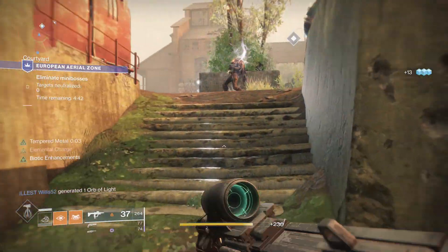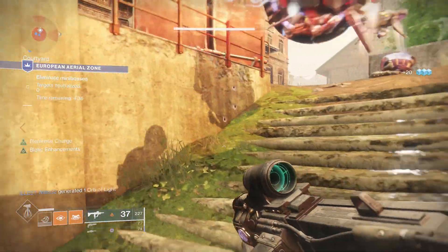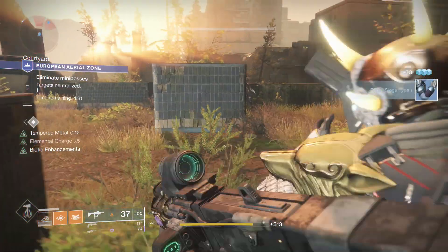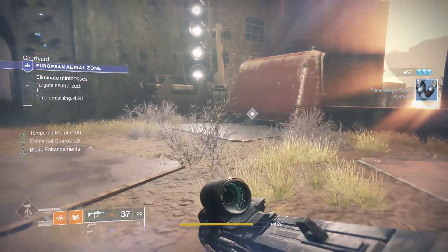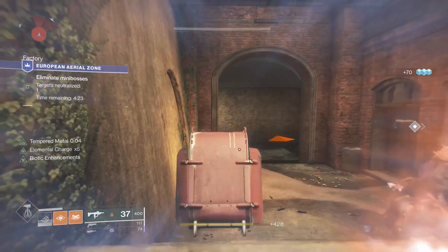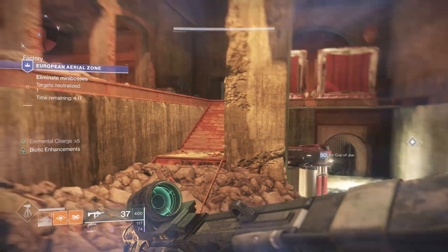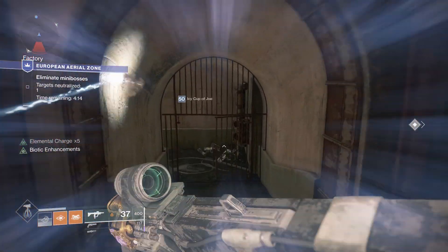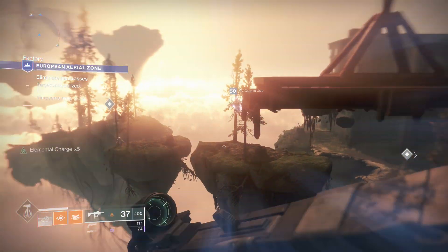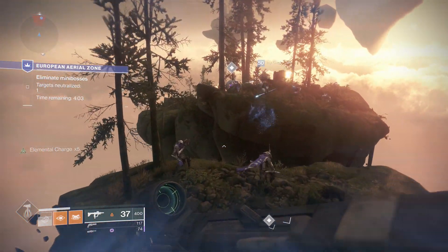I was kind of hoping you could access it in free-roam patrol or see other players doing it while out on patrol, but it doesn't look like that's happening — it seems like it's its own separate area. Activate the aerial zone and dive in. This area is actually fairly big; most of the buildings you see have rooms inside them as well as tunnels that lead through them. There are also shortcuts, teleporters, cracks in the walls, and scalable ruins — this place has a lot of square footage.